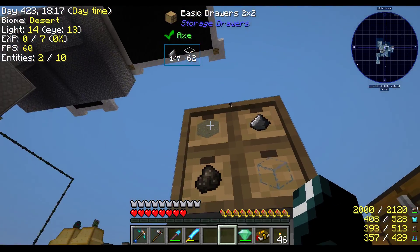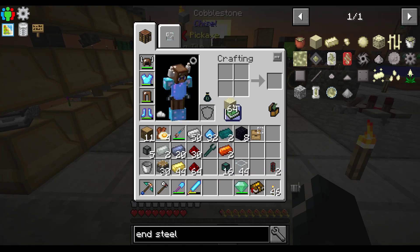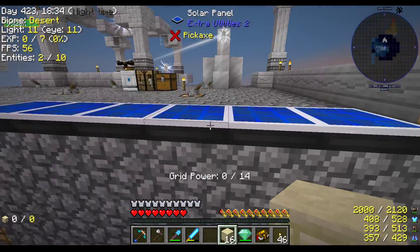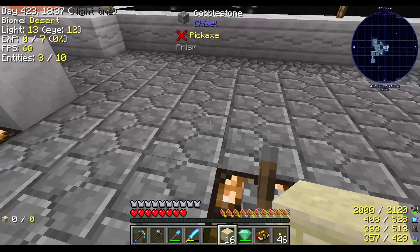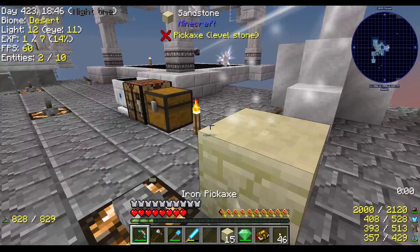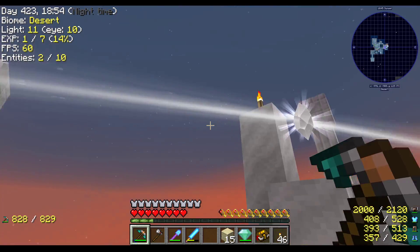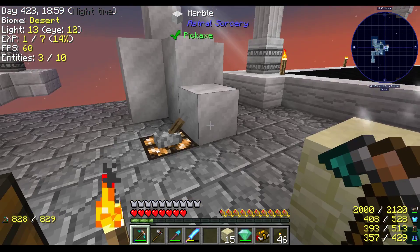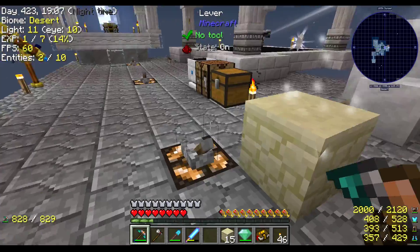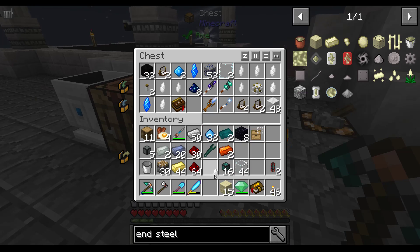We'll get a little bit of End Stone made and see how quickly that goes. I really should upgrade that guy. You're going to take a while, aren't you? I could automate this — actually I could get another one of those crystals. Let's do that. You are a linking tool. Because if memory serves, all I need to do is take the rock crystal and hit it with that.